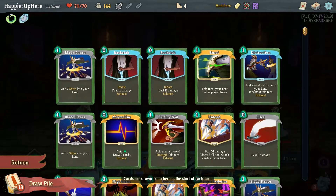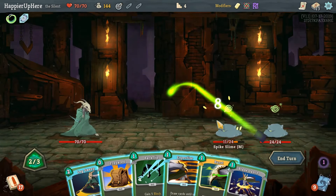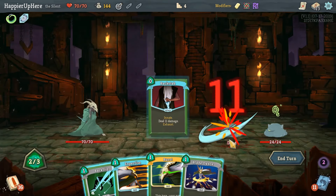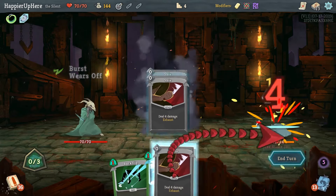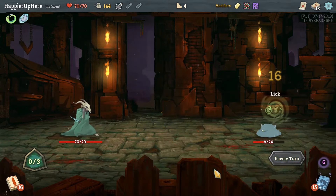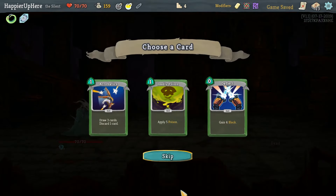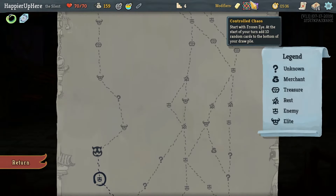What's coming up next — we have Blade Dance and two Backstabs, not bad at all. Let's do Quick Slash, then Prepared, the defense to kill you, and then I think we can burst with Blade Dance and deal a bunch of damage. Then we have another Backstab coming up, so that should kill.